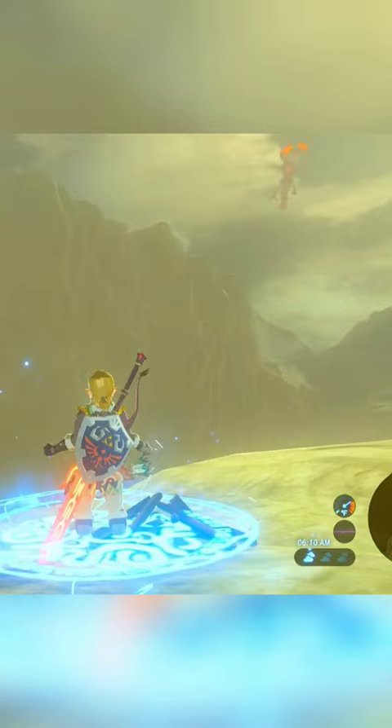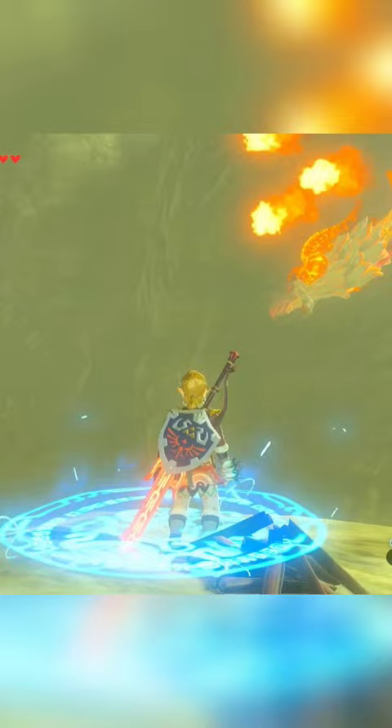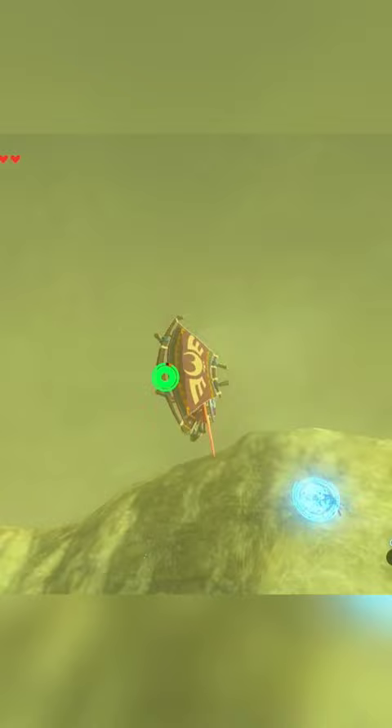When you see Dinral get close to you, an updraft will begin. Use the updraft to bullet time and shoot at its body or horn. If you hit it, Dinral will drop valuable parts like scales, horns, and claws.